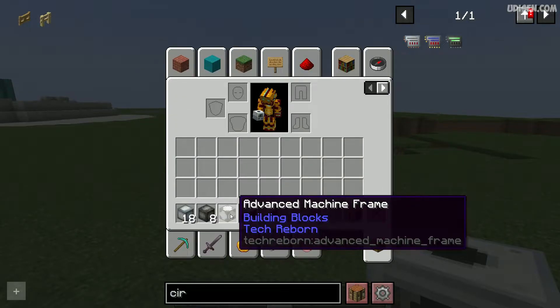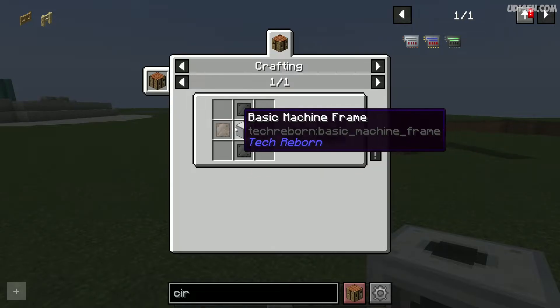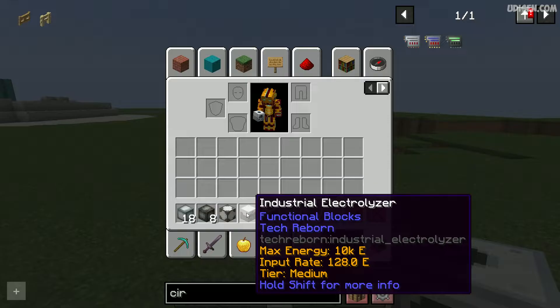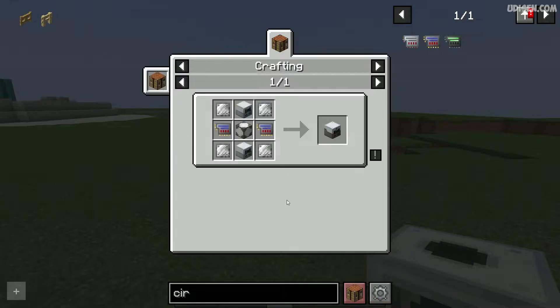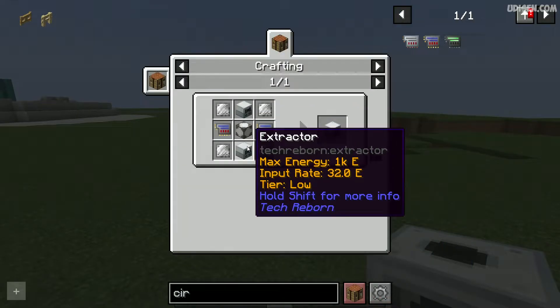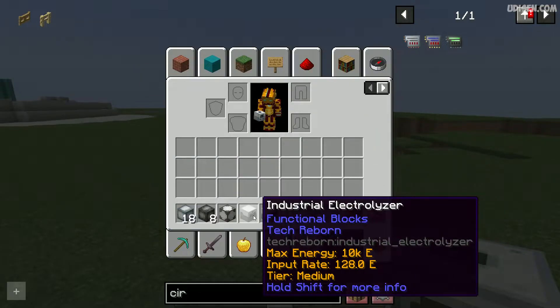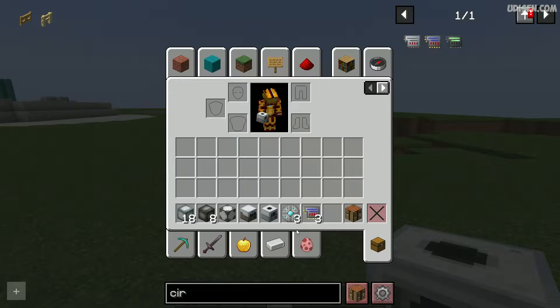Expensive. Advanced machine frame with this recipe. And there's also industrial electrolyzer and extractor — two extractors — advanced machine casing, and so on. So it is expensive.